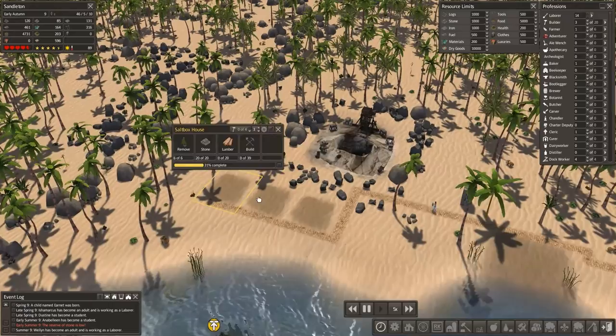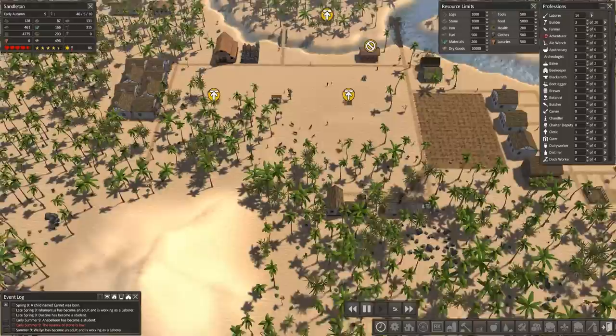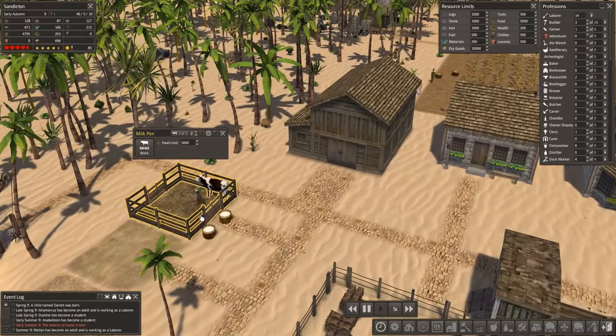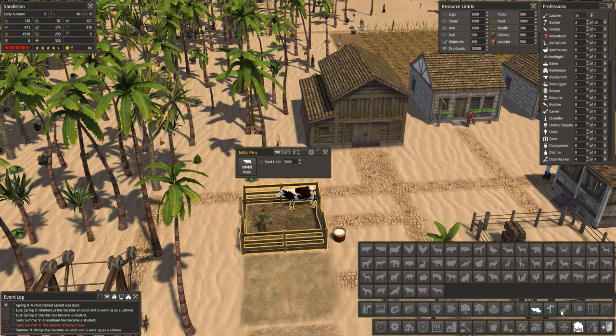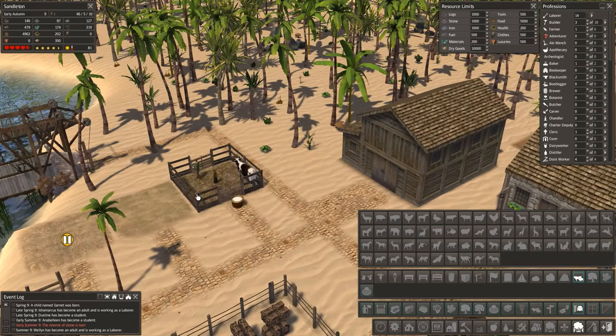I've put a couple of houses over here which need lumber — we're going to have to tackle this lumber issue and can't just depend on the trader. We've also got our first little animal pen. It was mentioned we can put animals in here, and it's probably better than the ghost one. There's the cow — so if you wanted to put a few more in here.